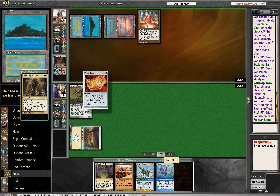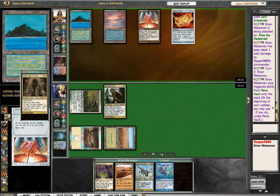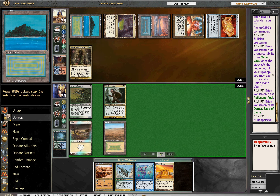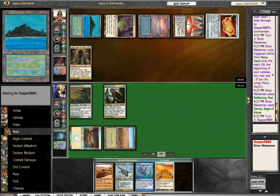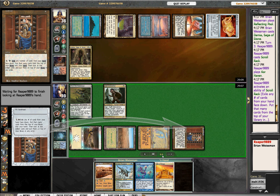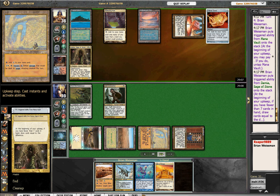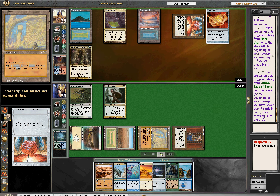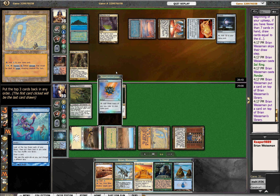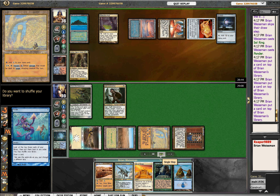Draw a Ponder. I'm just going to go for a turn three Damia here. City of Brass — Damia, Sage of Stone. Taps two mana and I'm thinking Journey to Nowhere maybe, or Skrorak. Looking pretty good. If you get one untap step with Damia, if your hand size is anything but six or seven, it's very decisive. I get Sylvan Library and Sol Ring. I saw Toxic Deluge and Gilded Lotus.